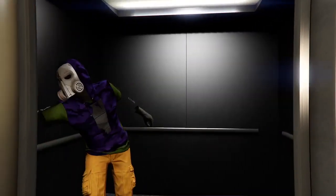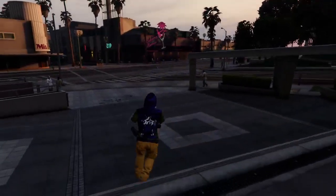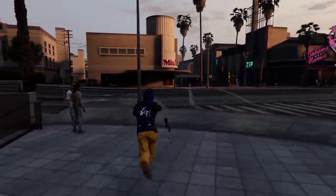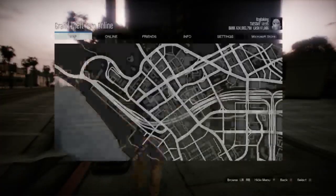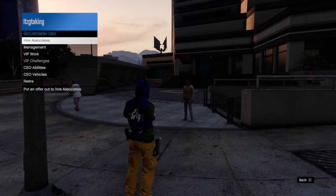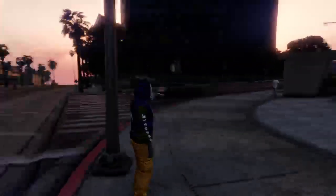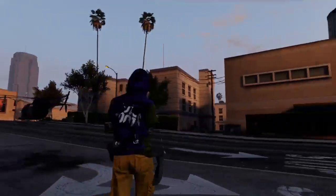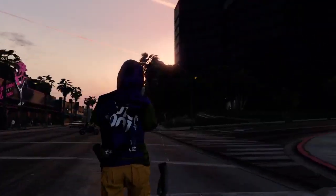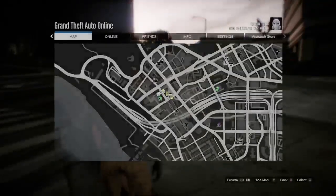Once I'm outside, I want to request a Buzzard. If you're only doing one vehicle, you can go up in the air and jump out and dive. I'm going to use the propellers to show you can mod more than one vehicle at a time. My vehicle is out, so I open SecuroServ, go to CEO Vehicles, and request a Buzzard. It's free for me because I have GTA+ on Expanded and Enhanced — CEO vehicles are free this month.